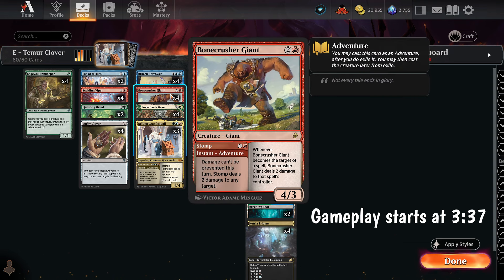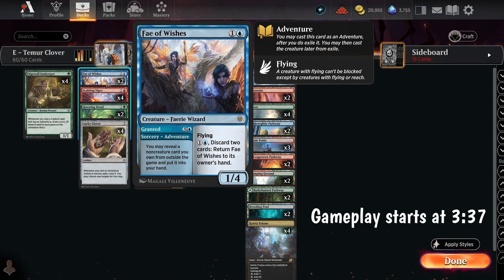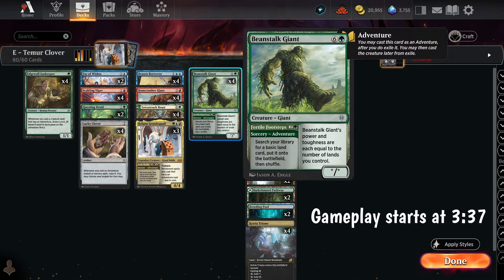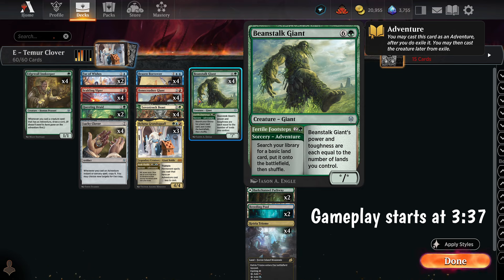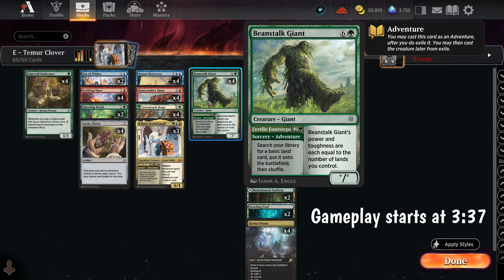Lovestruck Beast will make a 1/1, then additional 1/1s for each Clover, then it's a 3-mana 5/5 that we get to draw if we have the Innkeeper. Bone Crusher Giant deals 2 damage, gets copied for each Clover, then it's a 3-mana 4/3 that shocks the opponent if they try to target it. Brazen Borrower is a 2-mana bounce creature, and we get to bounce multiples for each Clover, then it's a 3-mana 3/1, Flash Flying. We also have Fae of Wishes to get stuff out of our sideboard. And Beanstalk Giant, which for 3 mana searches for a basic land that enters untapped — so if we have two Lucky Clovers, we pay 3, we get 3 lands untapped, so it's kind of free.